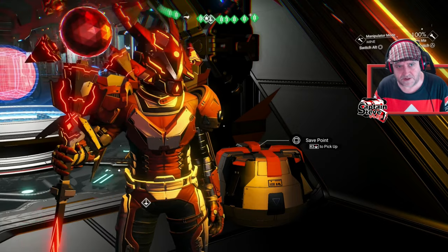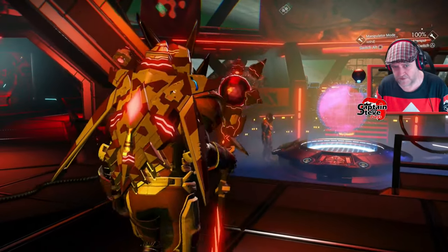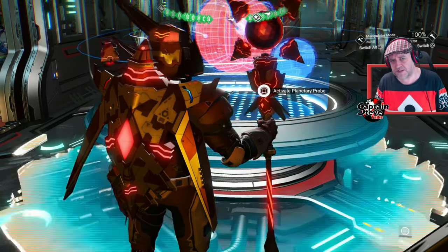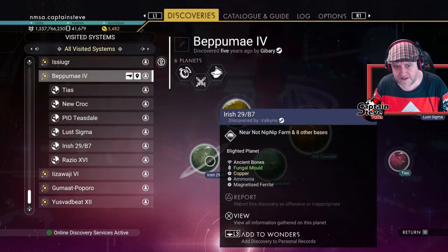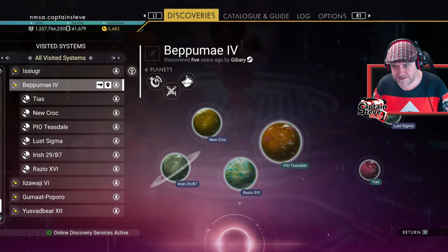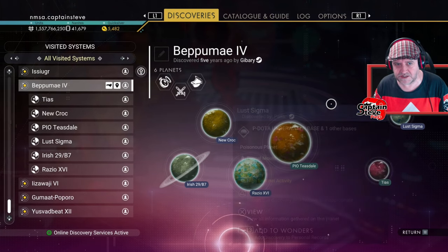I'm playing No Man's Sky inside of my PC save. I'm not too far in, but I have managed to install one of these Activate Planetary Probes. Whenever you hit this up, it scans every planet inside of the solar system you're in and gives you a rundown of what each of the planets are. What I'm looking for is a planet that has got some sort of infestation, but none of these planets have the brood infestation sign.